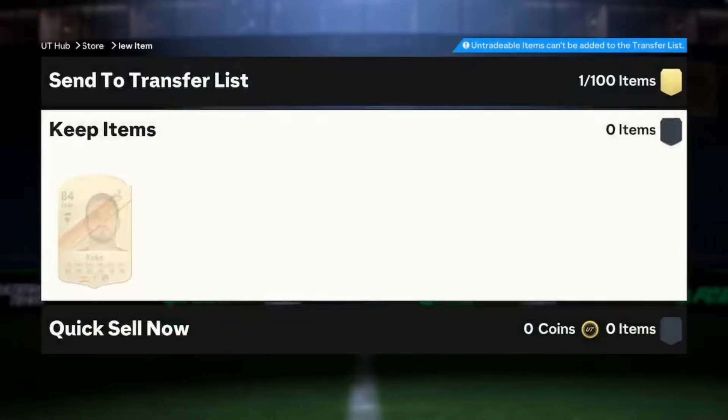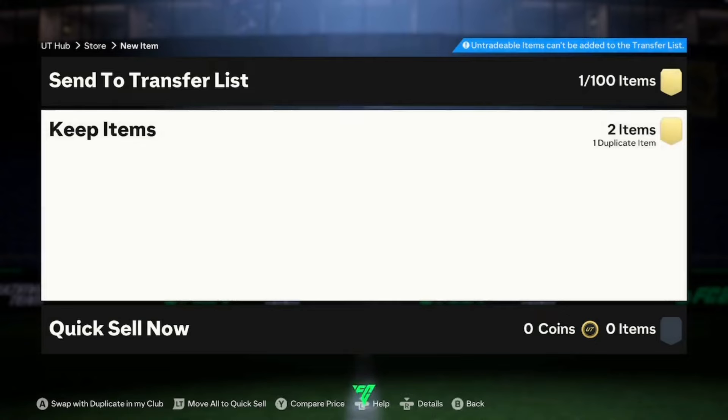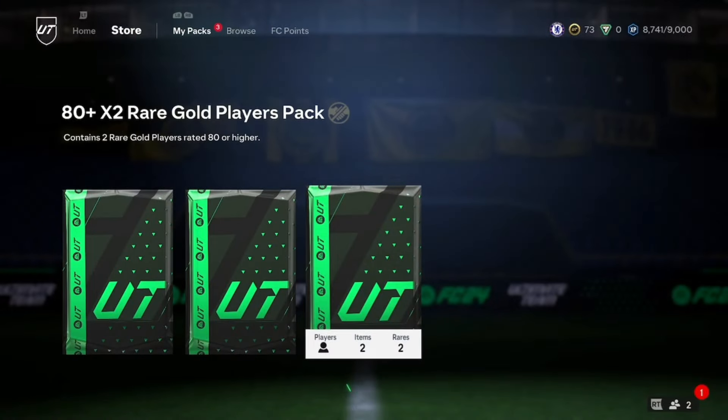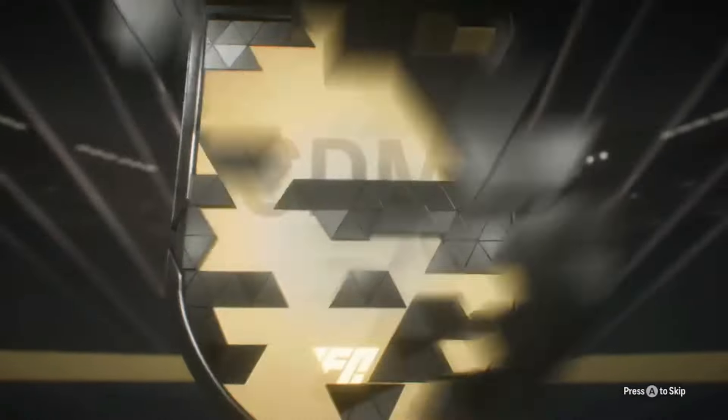We get Koke there as well from an 81 times 2 — a lot better than the 82 times 2 we opened prior. An 80 times 2 now is going to be literally nothing, probably an 83 at best — yeah it's going to be an 82. Discard the dupe of course because it's not tradeable. The final pack I believe is also an 80 times 2 — I doubt we'll get anything from it. Yeah, it's going to be a Portuguese CDM — Galpa Alinha. Okay, we'll take that. And we got Melina in there as well.